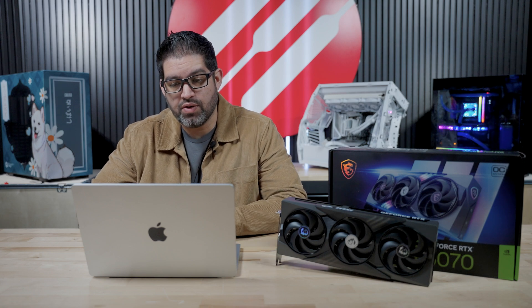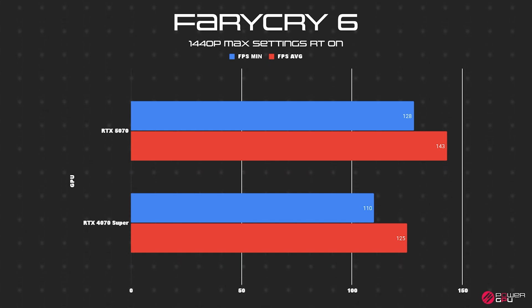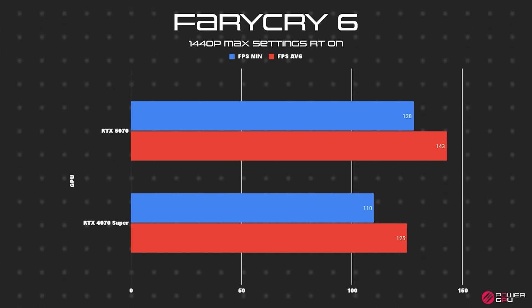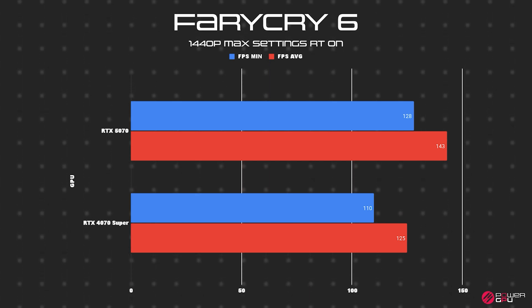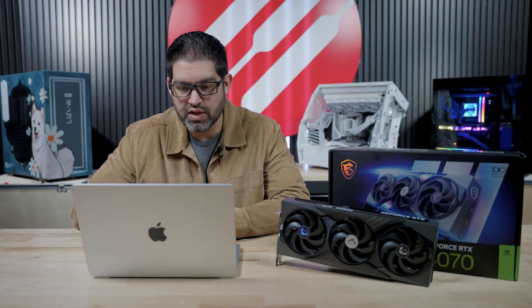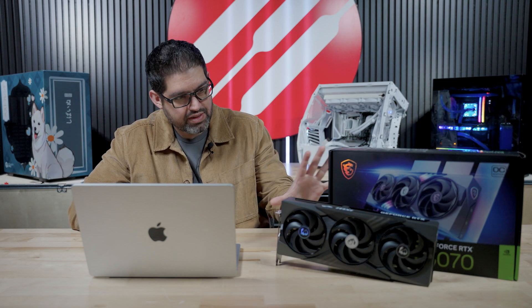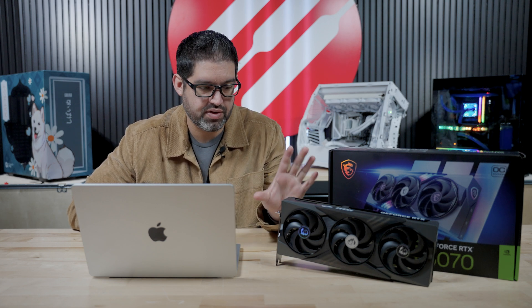Moving on to Far Cry 6, we noticed a decent change in performance. The 5070 averaged 143 with a minimum of 128 and a max of 166, while the 4070 Super averaged 125 with a minimum of 110 and a max of 141 — a nice increase on the average. Just to give some perspective, the 5070 Ti averaged 168 on Far Cry 6, so you can see the difference between an MSRP of $550 versus $750. At the time of recording, we don't have the exact pricing yet for this specific model.